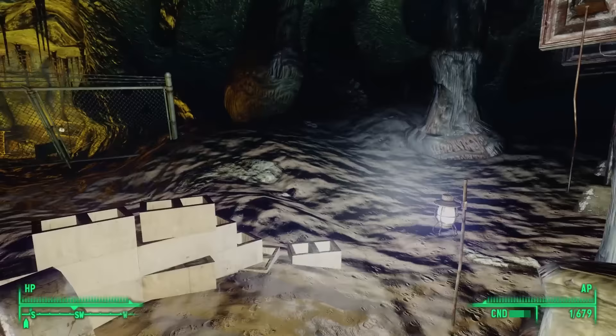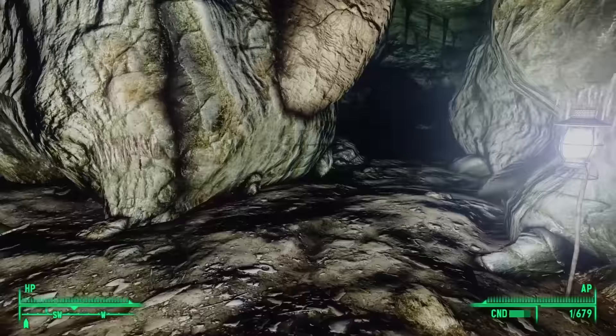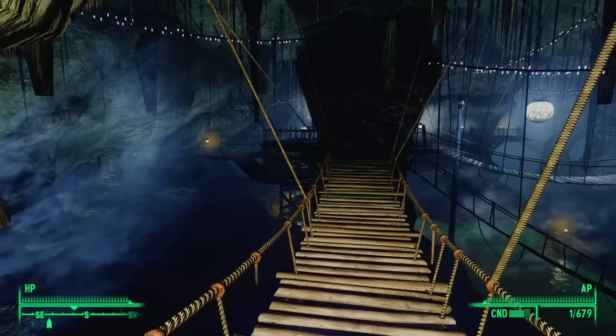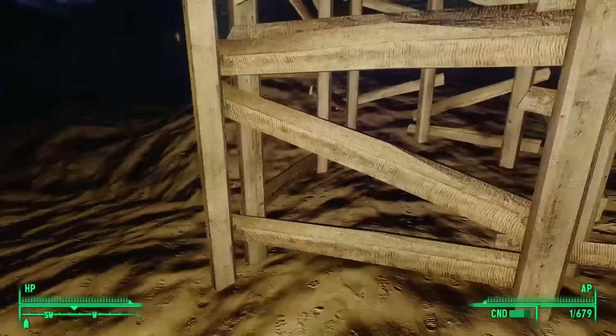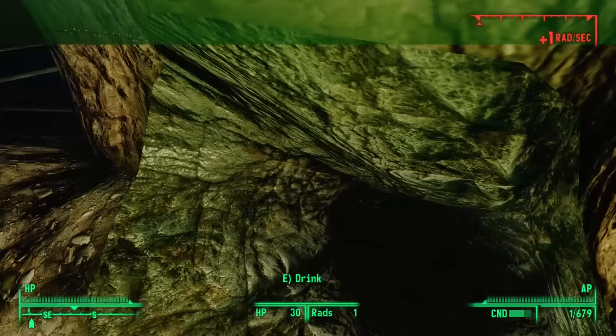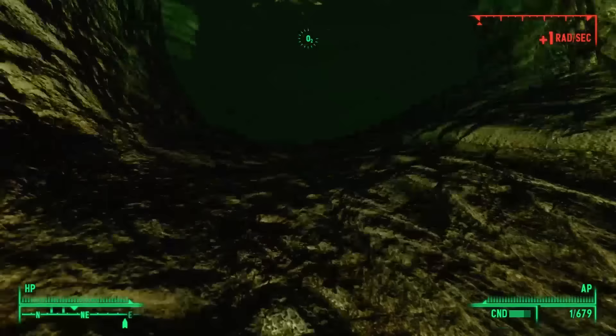We'll have to return to explore Vault 87 when we progress further into the primary plot of the game. Retracing our steps back toward the rope bridge, one path west leads to a dead end. So we go down to the ground, finding a little beach with a ramp leading into the water. The water is pretty empty, though there is a hole boring deep into the cave floor — but swimming down there isn't very informative.